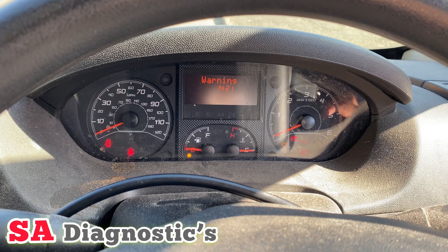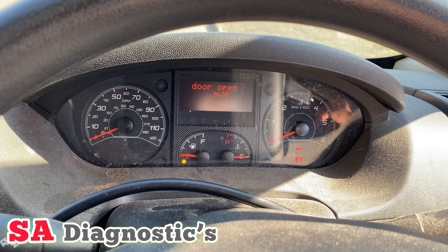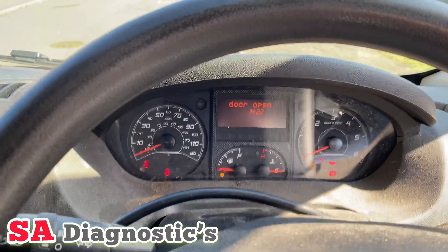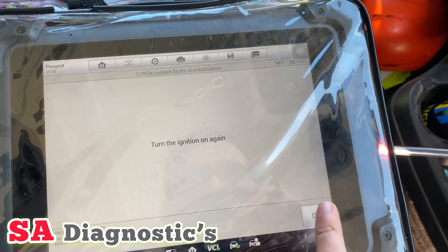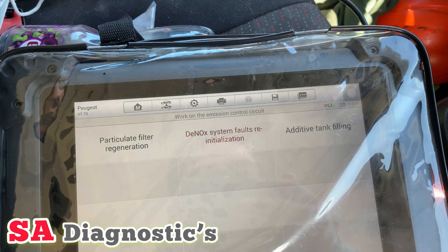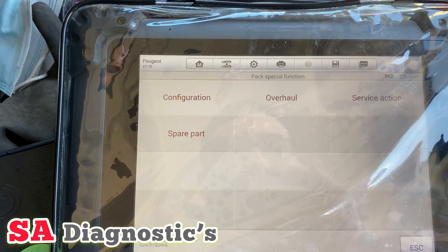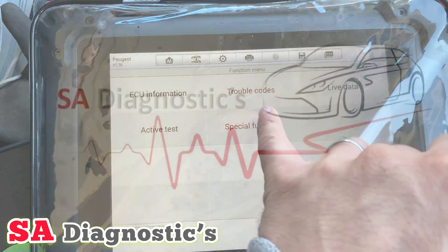We'll just see if it comes up with that warning again. There's a low fuel warning — that's fine — but it has not come up with the restart in 29 miles, which is good news. That tells me it was successful. All it needed was the DeNox sensor initialization. The reason it comes on is that when you sometimes ignore the AdBlue warning, or there's only a little bit of AdBlue left, it will cause this problem.